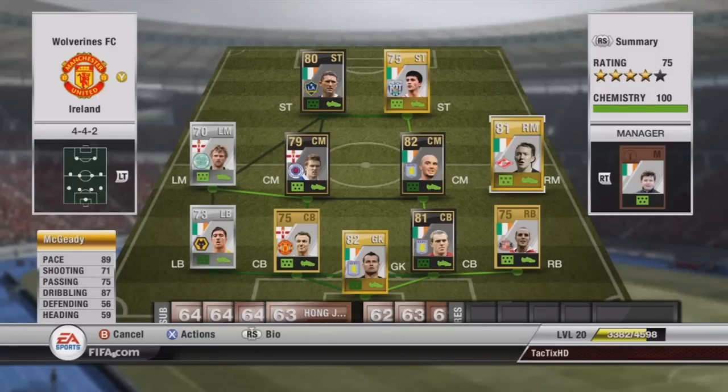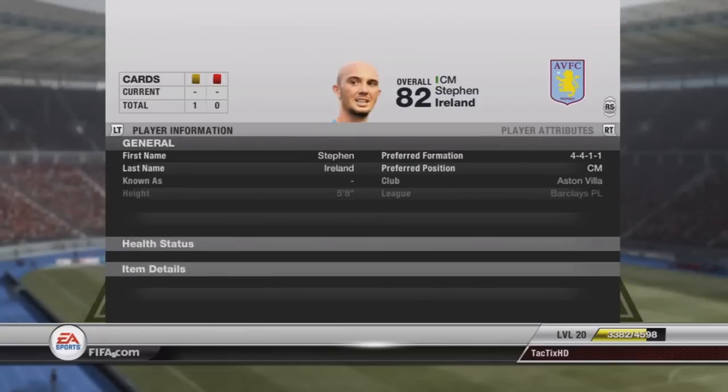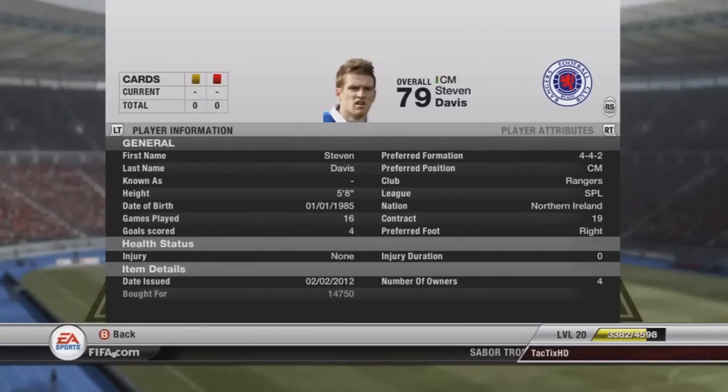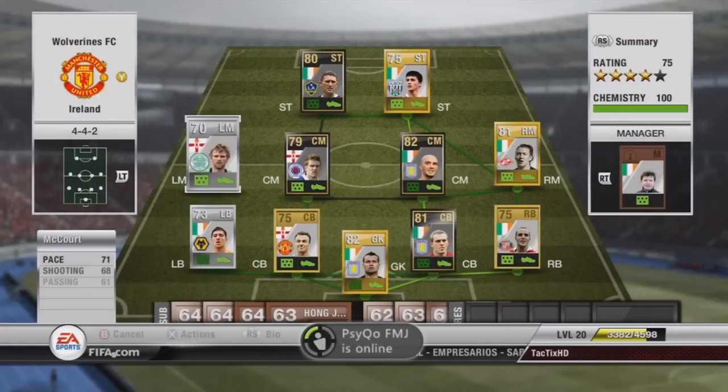If you're looking to build an Irish squad or even a Russian League squad, I'd highly recommend Nagiti. Right Center Mid we have Ireland, 77 pace, 83 shooting, 77 passing, 80 dribbling — really good player. He cost me $19,000, which is a pretty good price for him. Left Center Mid we have Davis, 82 pace, 79 shooting, 80 passing, 78 dribbling, and he's also got 75 heading, so he's a really good all-around player. He cost me just under $15k in the 4-4-2, so a pretty good deal.